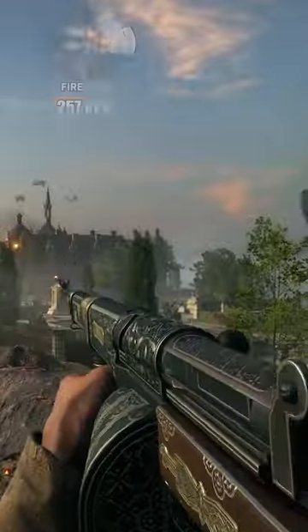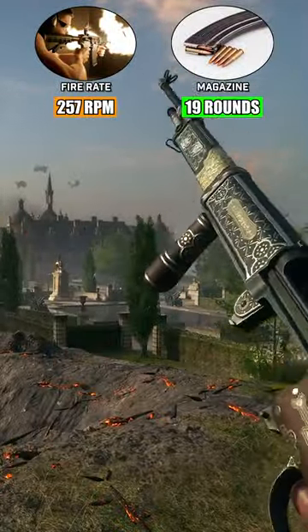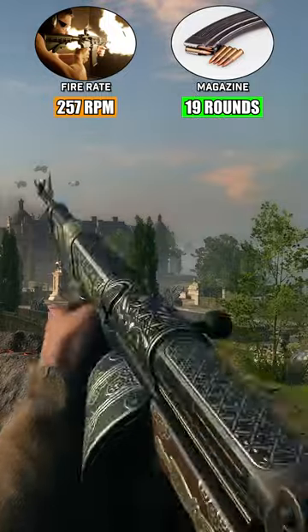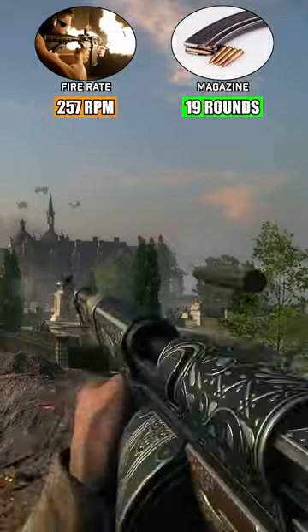While the Farquhar Hill is known for its fire rate of 257 rounds per minute and magazine capacity of 19 rounds, the weapon suffers from both high recoil and poor accuracy, particularly when fired rapidly at range.